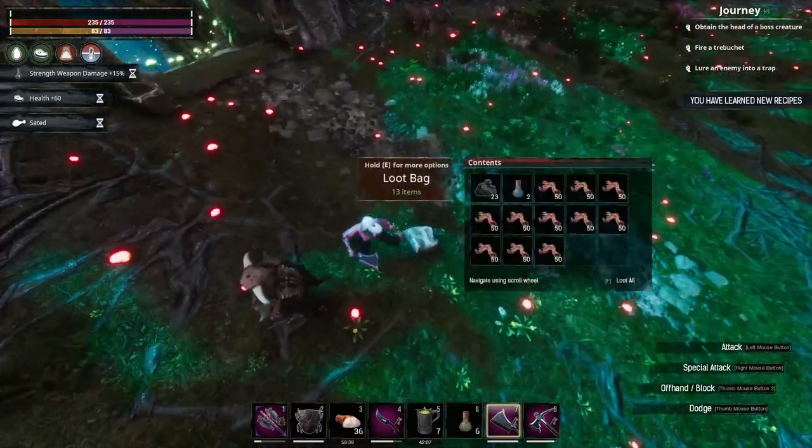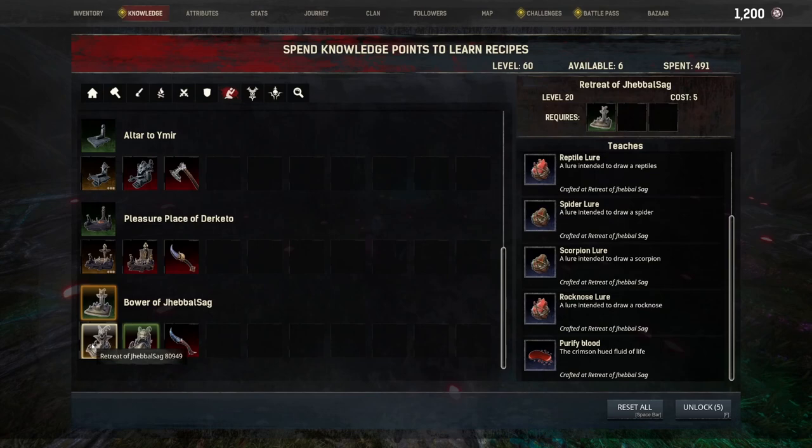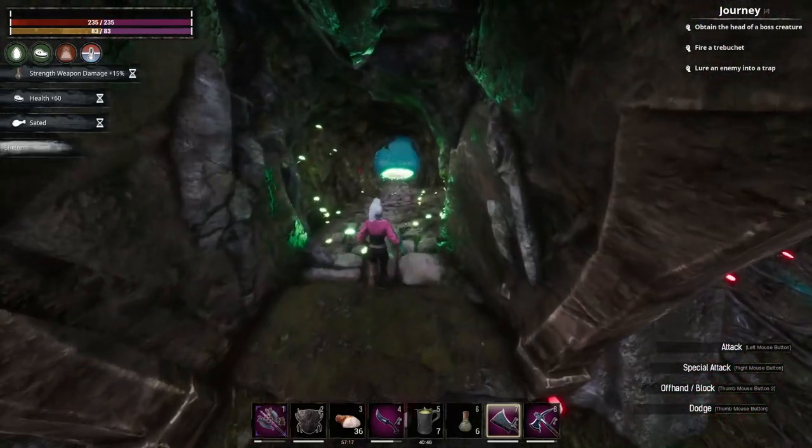On that note, get the Jabal-Sag religion. What we're looking for is unlocking the level-two altar and getting purified blood, which allows you to turn demon blood into regular blood — it's one demon blood for five or ten blood, I'll have to clarify. Then if you have a corrupted liver you can put it in your fluid press and turn one human blood into 50 demon blood, so it's a nice little cycle of blood. You have to do events either on Siptah to get the corrupted liver, through the statues at the Grey Ones' pools, or do the events around here. I'll also show you where to learn Jabal-Sag on Siptah at some point.